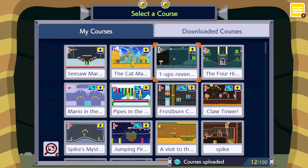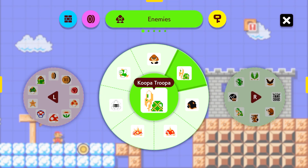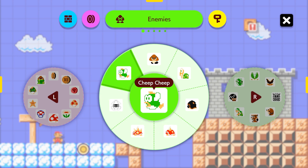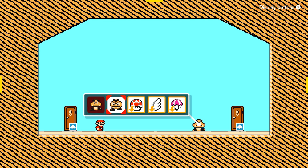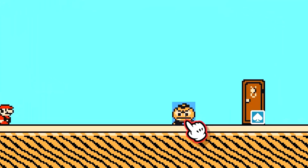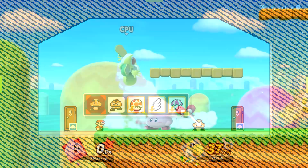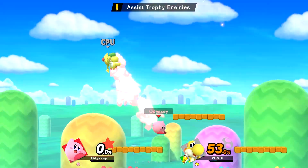That brings up the question of what exactly I am considering an enemy. Mario Maker 2 luckily does that for me — any item contained within the green wheels labeled as enemies will be included, nothing outside of it. I'll also be making battles for all alternate forms of enemies as well, so even though the Goomba has one, I'll need to make one for the Goombrat as well. I won't be doing any big, winged, or parachute enemies, as that'd just be unnecessary, with two exceptions later on.